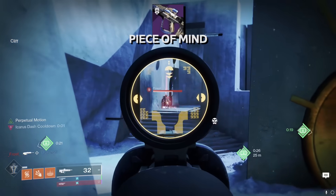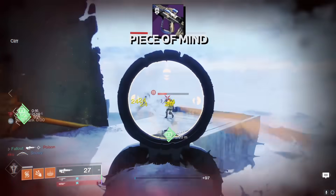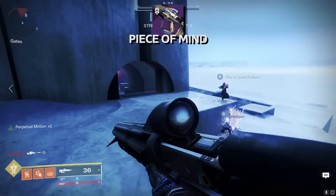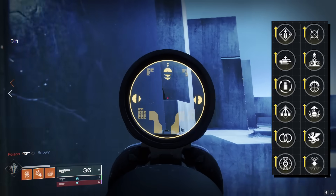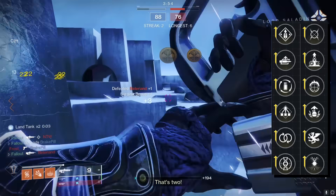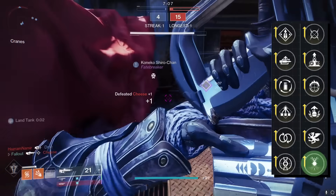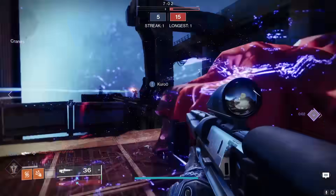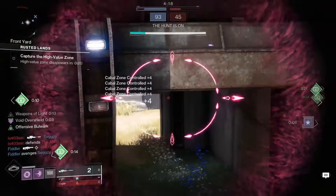Piece of Mind is my final purely PvP recommendation. The majority of the time I'm in PvP these days I'm on mouse and keyboard, but when I do plug in the controller, I'm amazed at how quickly I can bowl people over with Piece of Mind — it's actually really stupid. The easy no-thought roll is Perpetual Motion in column 3 and Moving Target in column 4. If you've got an energy special weapon you can really rack up easy kills with, Harmony can also be pretty dirty on Piece of Mind. Just get an easy special weapon kill, swap to Piece of Mind, and let the destruction commence.